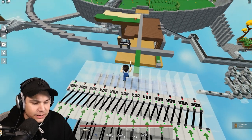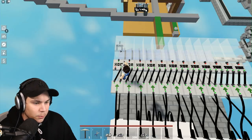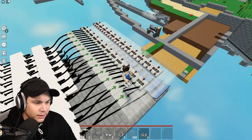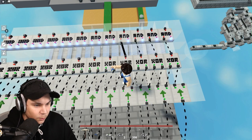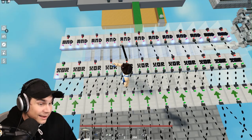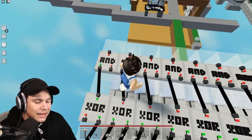Now I'm going to need 12 AND gates. What we're going to do is add an AND gate in front of every single one of these, and grab one wire into one of the outputs on every single one of them, making sure to skip one output on the AND gate every single time. Boom, there it is.